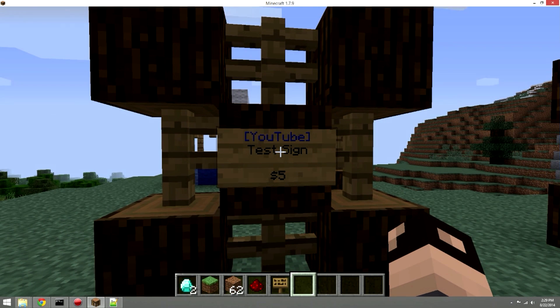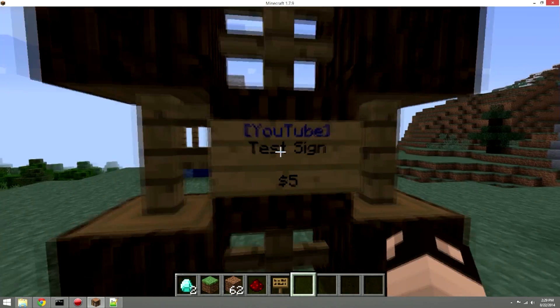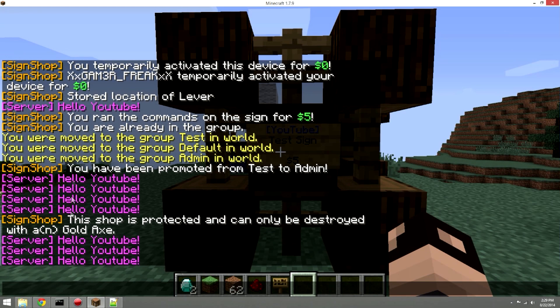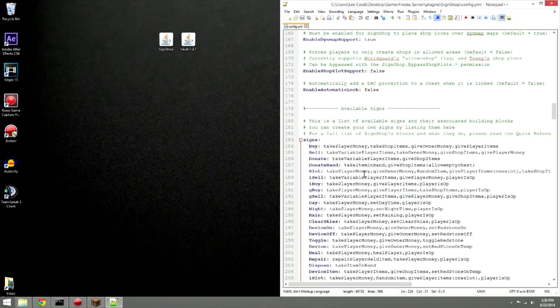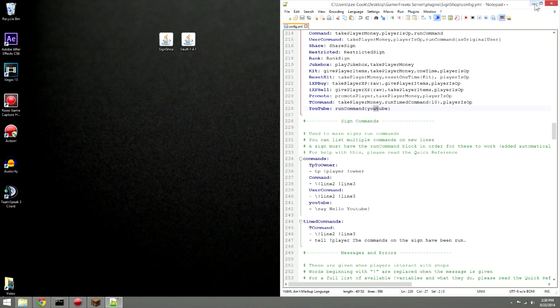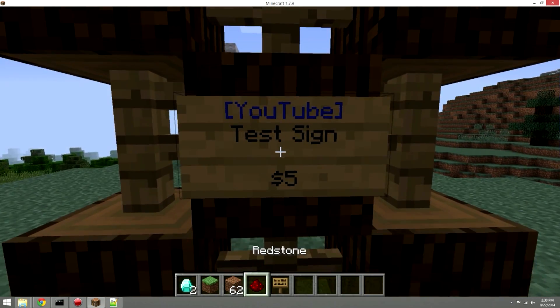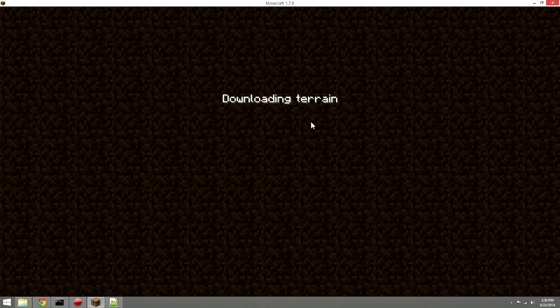Finally, you can make fully custom signs that run any command you define. I created a 'youtube' sign that runs the hello youtube command. In the config under 'signs', I defined my own sign type with a run command. If you want a dedicated tutorial on custom signs, leave a comment below.